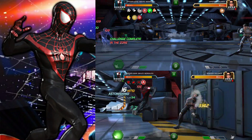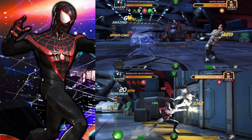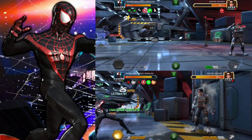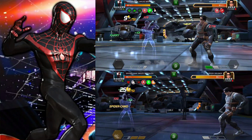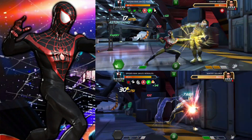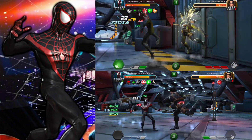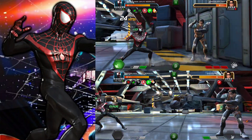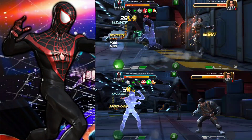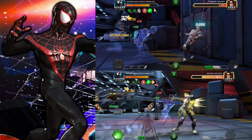If you paid attention to the number of hits we have to do in order to complete, we started with 40 when we had the synergy versus 50 when we didn't. You can do intercepts to make them go quicker, you don't really have to do all 40 or 50 hits. There are basically three challenges: one for blocking and parrying, one for hitting the opponent and intercepting, and the other for evading — like dexing. I think you get bonuses for finishing a special attack.